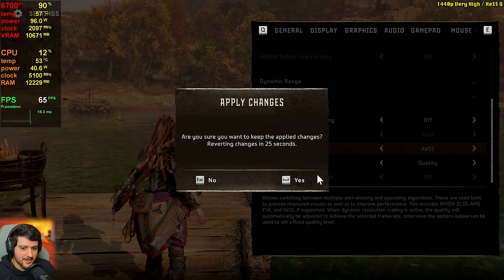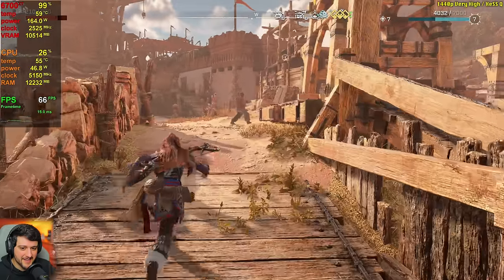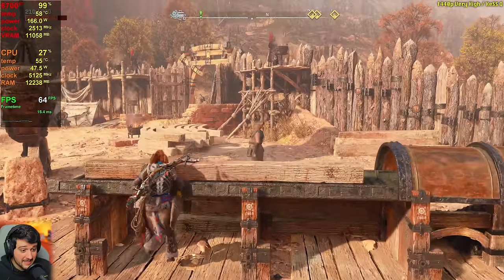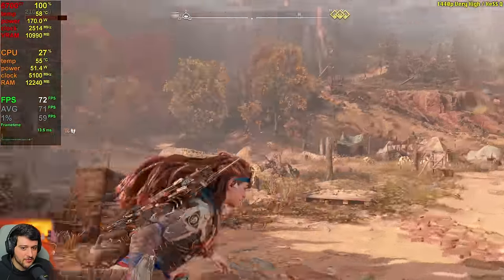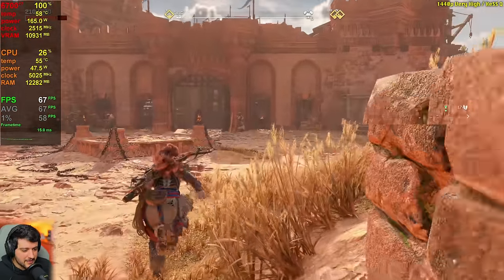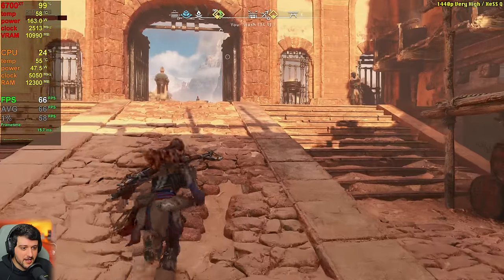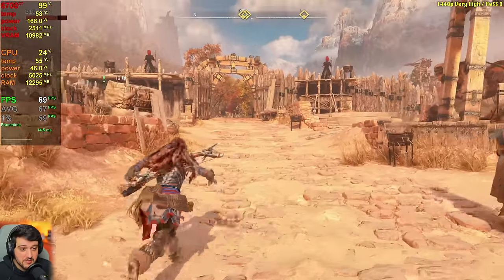What about XESS Quality? It looks a little bit worse — not as much detail in the image compared to Ultra Quality — but it does get 60-plus FPS almost all of the time. Down near the gates it dropped a little bit more, with 60 FPS minimum. The little stutters are a bit more annoying here at 1440p. With XESS Quality, if you're willing to make that trade-off in visual quality, you're going to get 60-plus FPS.